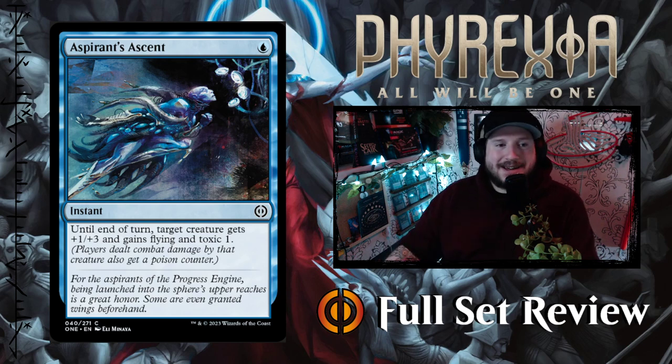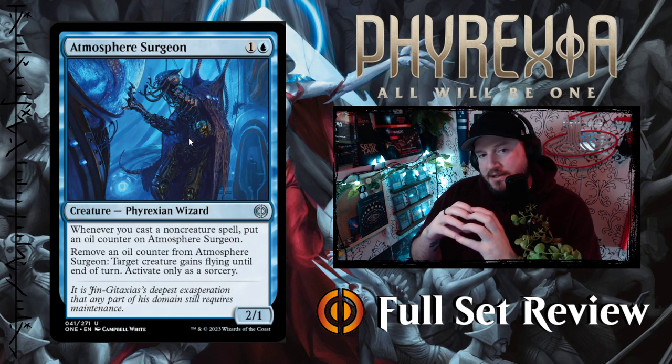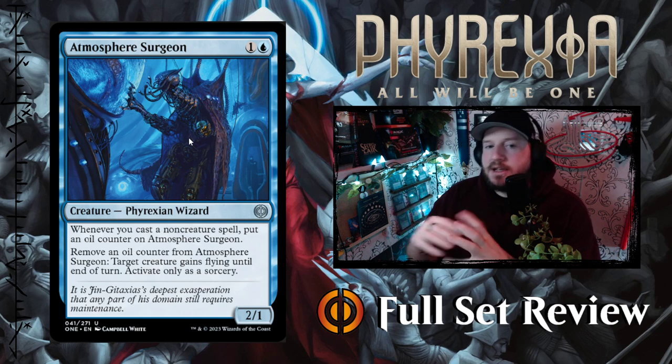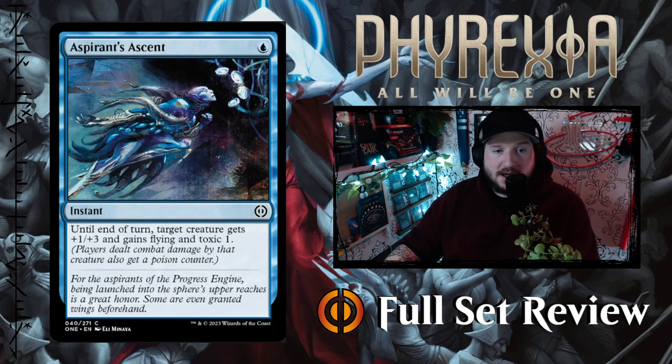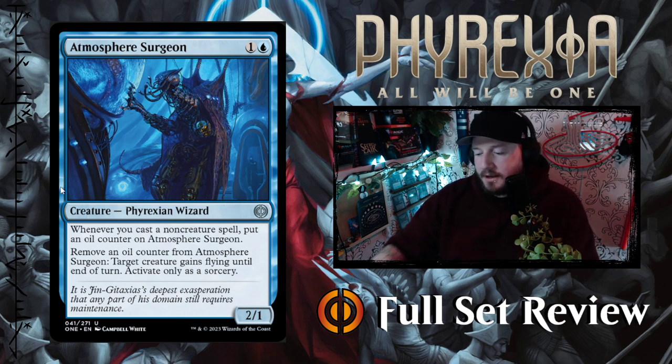Next up we've got Atmosphere Surgeon. The blue layer of New Phyrexia is very laboratory, very metallic, very oily, and that's represented in all the art — lots of blacks and dark blues. Atmosphere Surgeon is one and a blue for a 2/1 Phyrexian Wizard creature. Whenever you cast a non-creature spell, put an oil counter on Atmosphere Surgeon. You can remove an oil counter to give target creature flying until end of turn, activate only as a sorcery. More ways to give things flying — absolutely amazing.